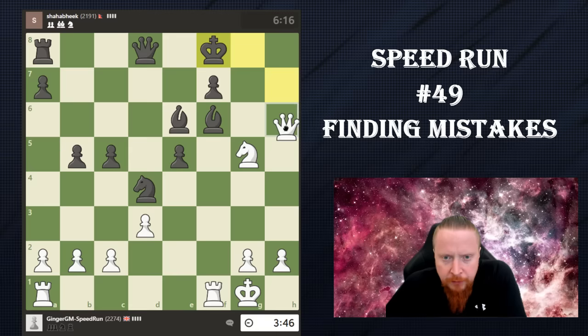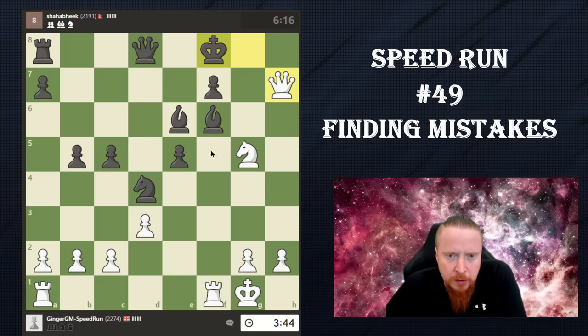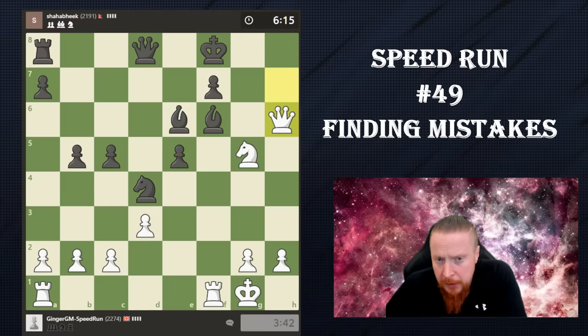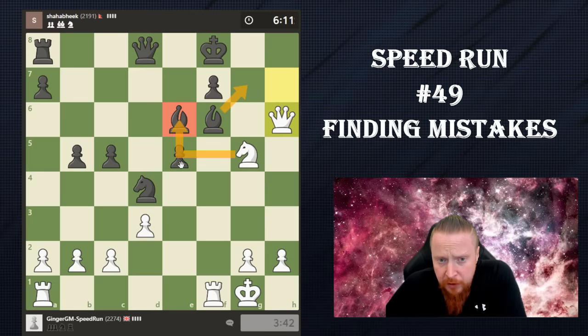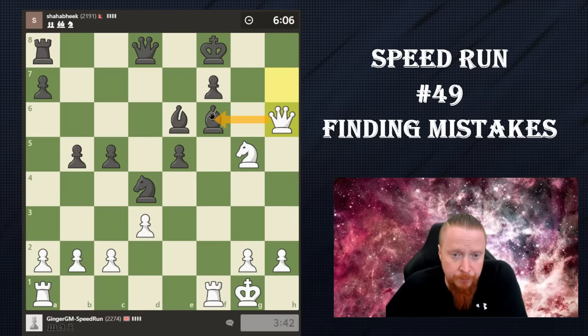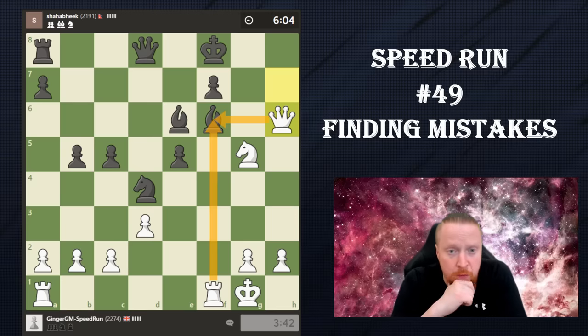Of course you need tactics, and this tactic I'm hoping works. The point is I now have this check. This check — and the point is if he blocks, I have knight takes e6, knight takes, queen takes e6. If he doesn't block, I'm taking the bishop, and all of a sudden I'm going to be material up.